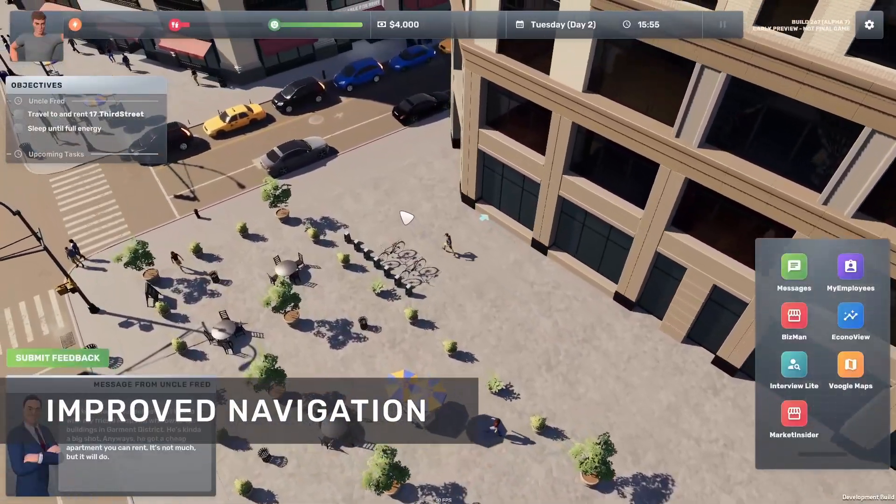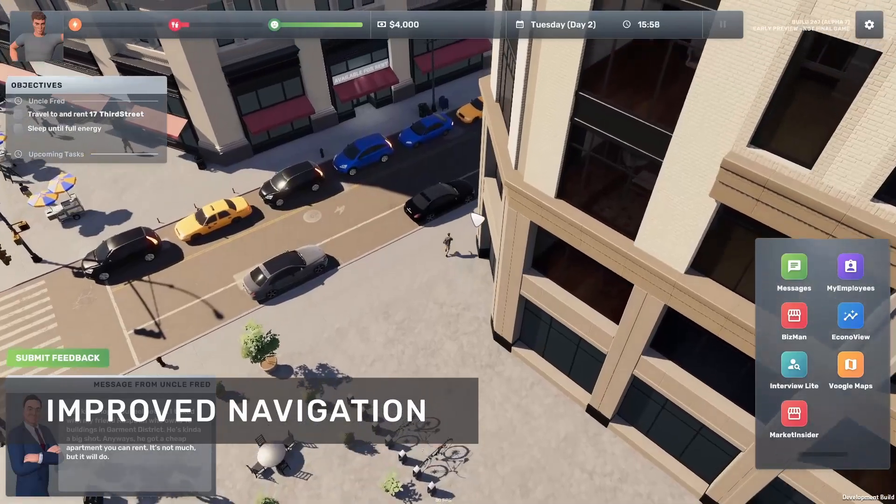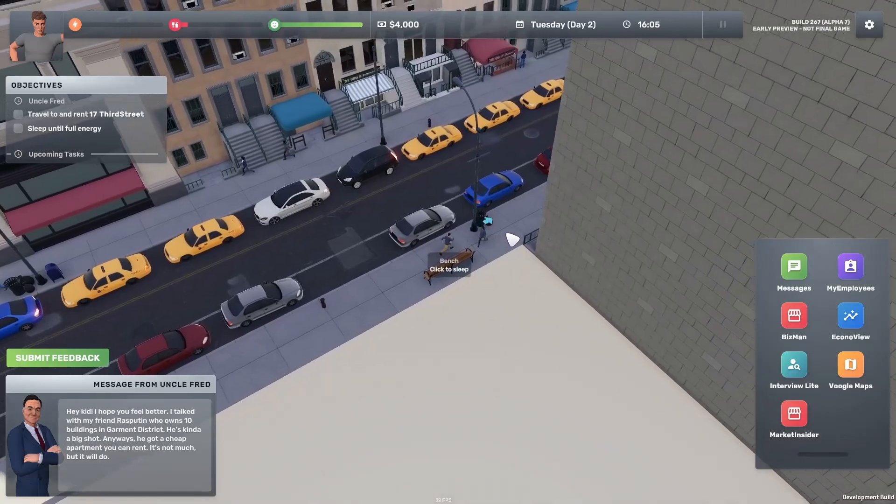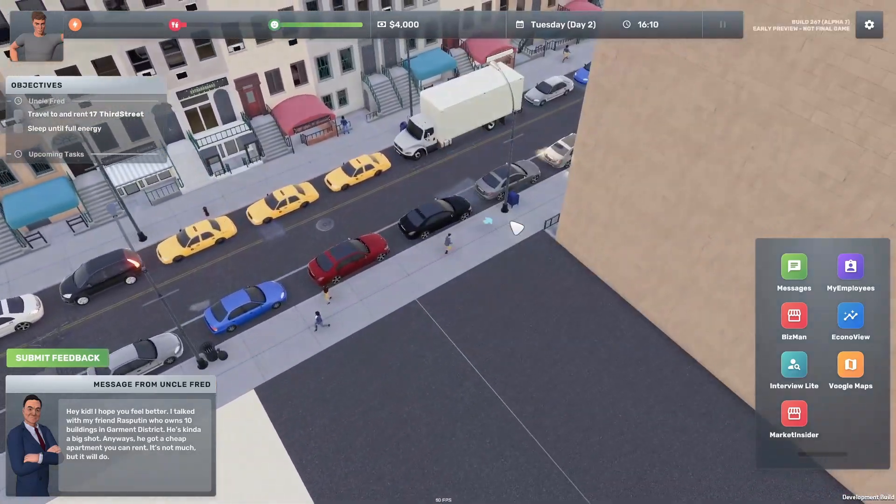The first new thing we added is that we will hide buildings that are obstructing the view between you and the camera. We also added the option to control your character using mouse follow, like in Diablo.